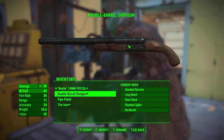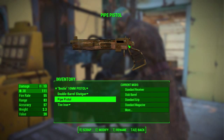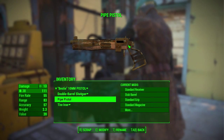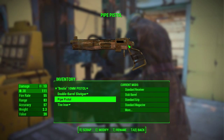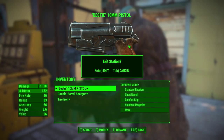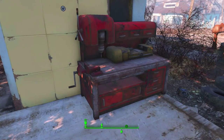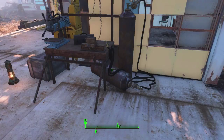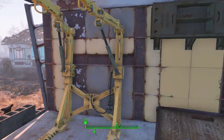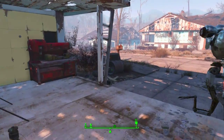Here's my double-barrel shotgun with the long barrel now. It still has standard sights and short stock, but I can work on it. Here's a crappy pipe pistol, and I am just going to ditch that by scrapping it — get me a bit more raw material. The workshop reservoir, as it were, is shared between this and this power armor station. Just so you're aware.